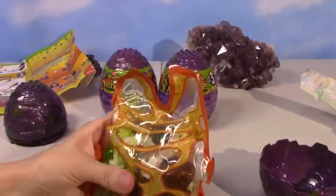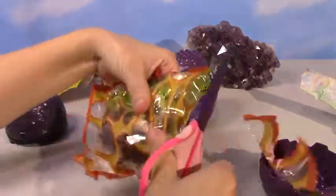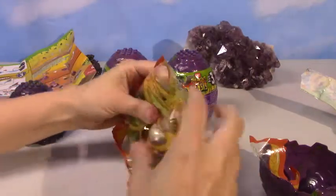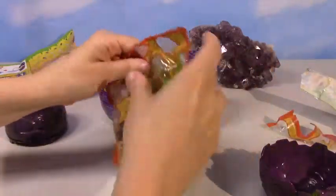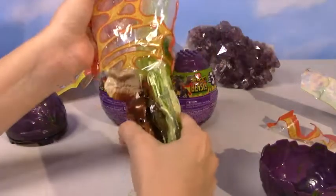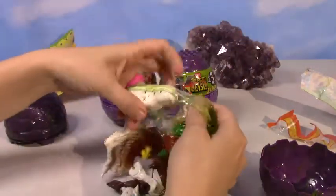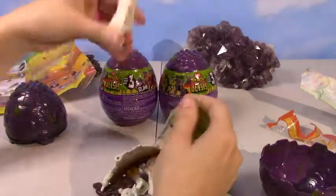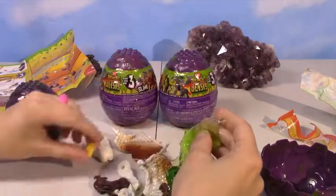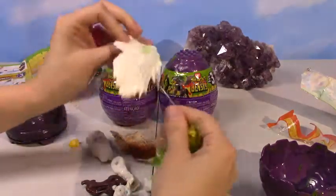Oh my gosh, I forgot my scissors. There we go. Let's pour this ooziness out. It's sticking a little bit — it's like a snotty booger hanging on at the last end. Let's get all these pieces. How cool. There's the pretty wing. I like that. Not quite sure what that's for. It's all just hanging on so well.